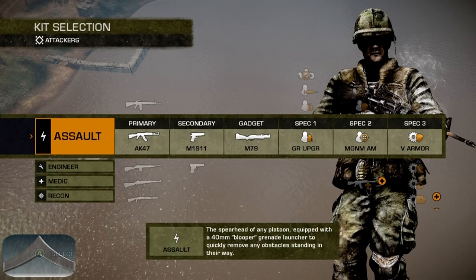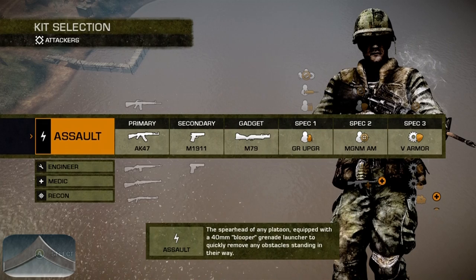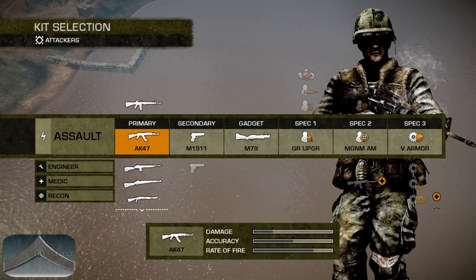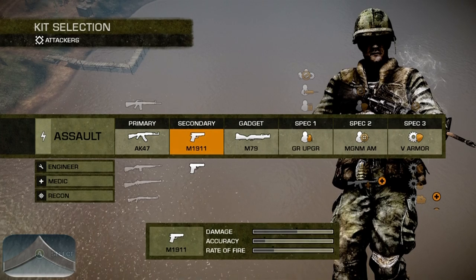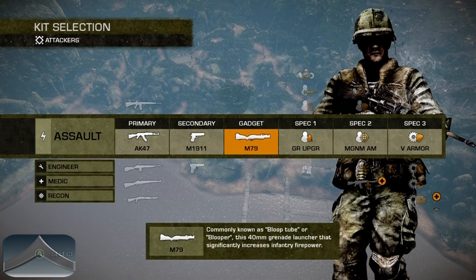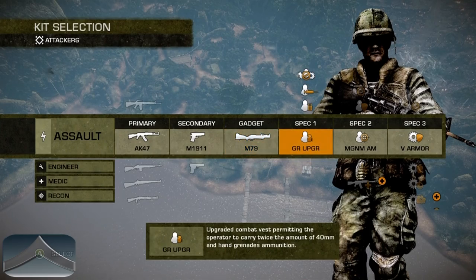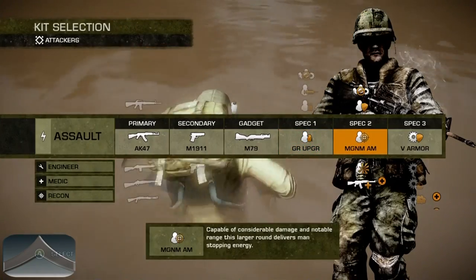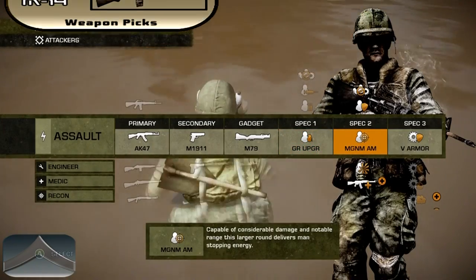My preferable class setup for the Assault Kit consists of my primary being the AK-47, my secondary being the M1911 pistol, my gadget being the M79 grenade launcher, and my spec 1 perk being the extra grenade upgrade when I'm defending on Rush. I'll usually use the lightweight perk when I'm attacking on Rush. For my second spec I'll usually run with magnum ammo, and for your third spec I'd recommend using the extra vehicle armor.